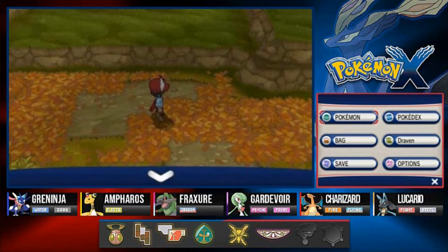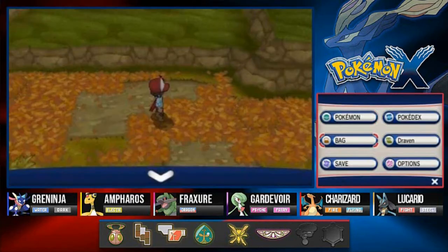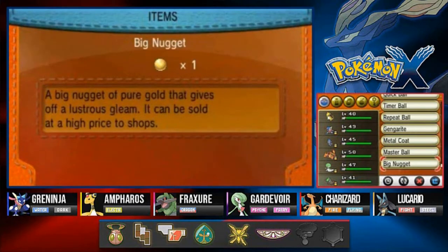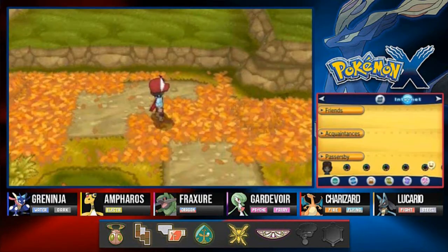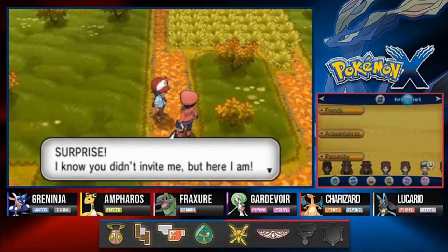We're gonna just explore this whole area and get to the next town. There's multiple ways to go and multiple roads along the way — it's gonna be decisions. There's a Big Nugget right there. I'm going to use a Super Repel right here because there are quite a few Pokemon you can actually find here, which I will eventually capture off screen. And here's a trainer — surprise, I know you didn't invite me but here I am.